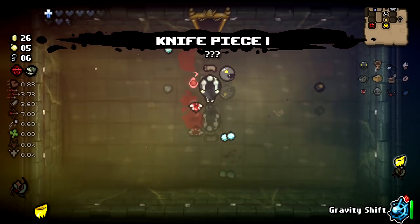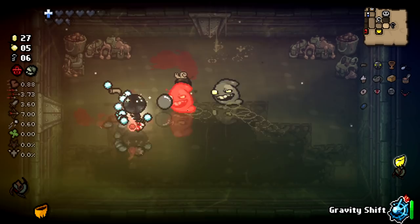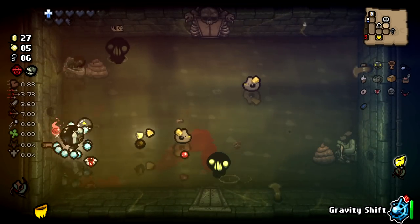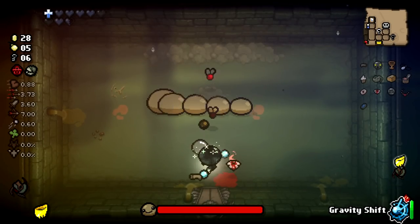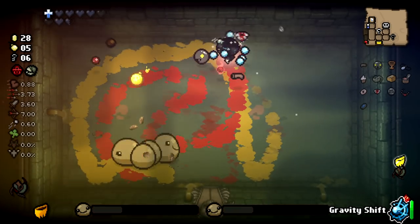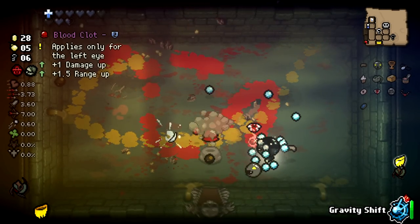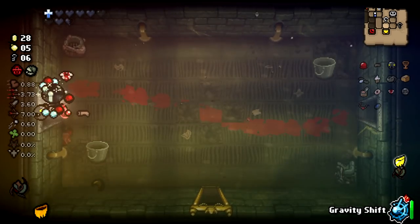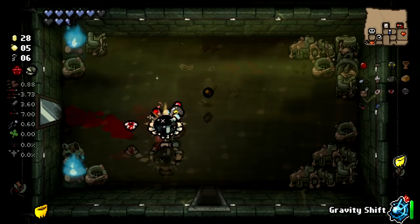When I upload Isaac and pull good views, it affects my impressions and then views on my other episodes go up — the channel does really well. But I took a month off of playing Isaac, so YouTube went 'you're not getting 10 to 15K views on every other video now, so your impressions have to go down.' Even though we're now uploading Isaac again, YouTube's algorithm is still cranking my impressions down.